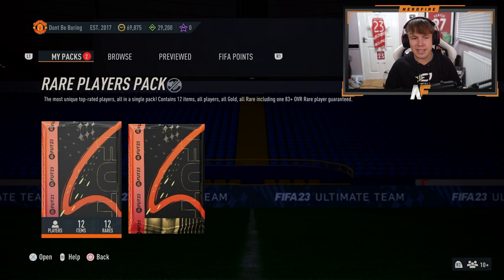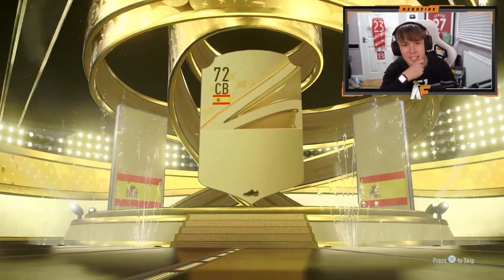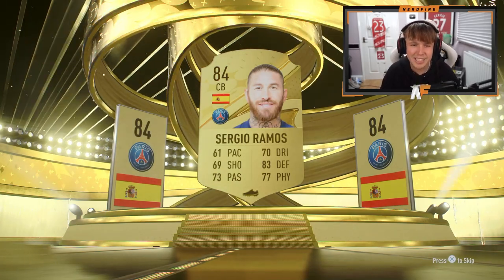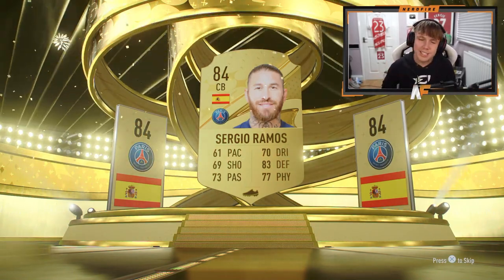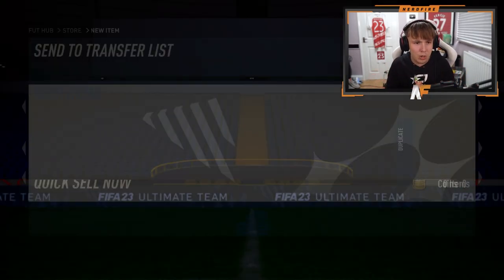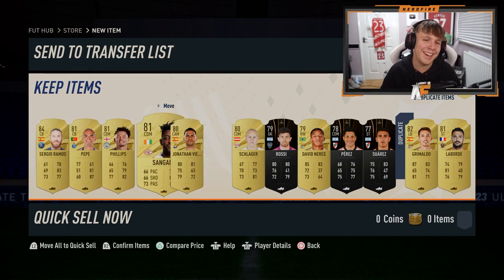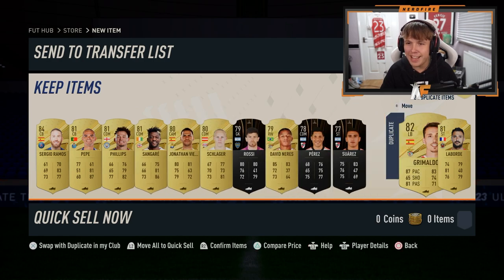50k pack first - here goes nothing. It's not a walkout in the 50k pack. Sergio Ramos, 84 this year - 84 is the best in the 50k. The good thing about this time of year, you can still get some very good players behind him in terms of usability. Phillips, Pepe - yeah, that's not great.